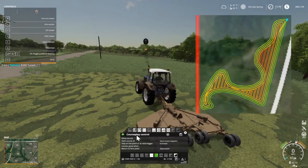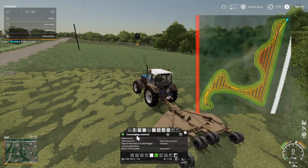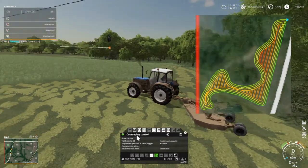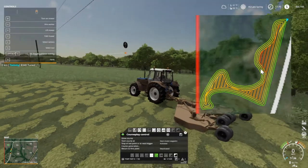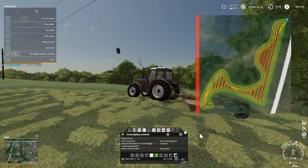Welcome back everybody to Farming Simulator 19 here on Madison Creek 19. Today we are mowing the bottom half of field 60 — it ain't no field, it's just land out here. I just want to show you what CoursePlay route this thing generated, so anyway we were gonna try it.